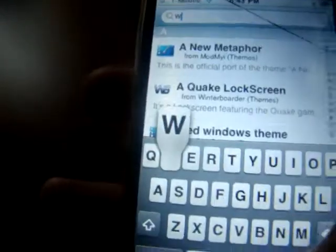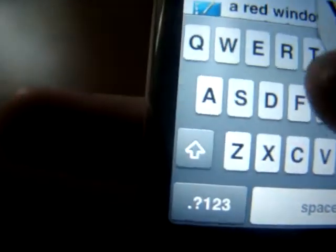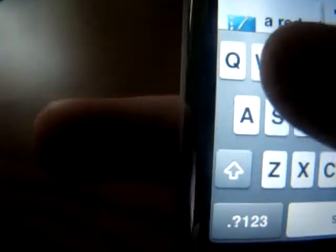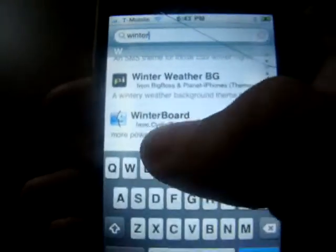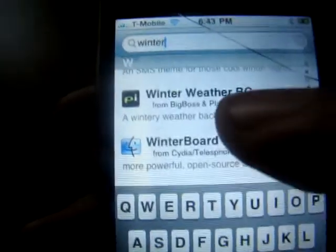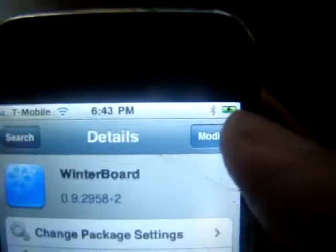Okay, go to Search and then type in WinterBoard. I just put in 'winter' and then about on the third one — the third one on the W — for me it's WinterBoard. I don't know, because I have all the sources, so that's maybe why, but on yours it might be another one. But there's WinterBoard, and then press here to download it.